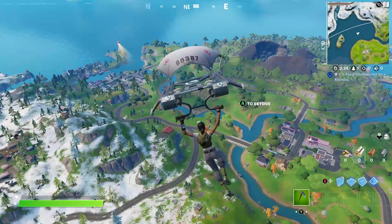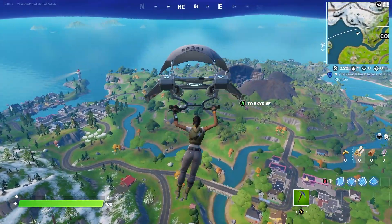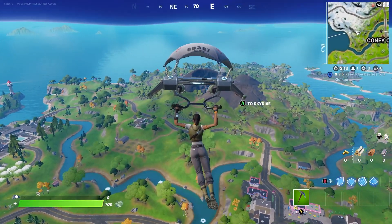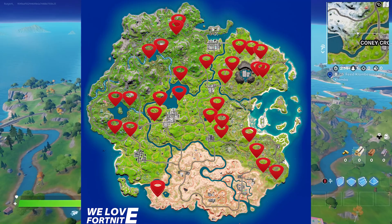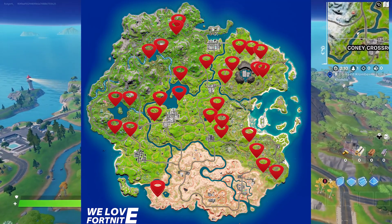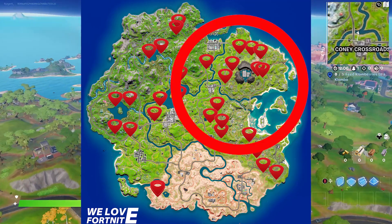Clombo is a dinosaur-kind of creature they added to the game. He's walking around the map randomly, not going so fast at all, but because of his size he can be seen from high in the sky. According to We Love Fortnite, these are the possible spawn locations of Clombo, and as you can see it's pretty much spread out over the whole island, but I think the most spots are in the northeast part of it.